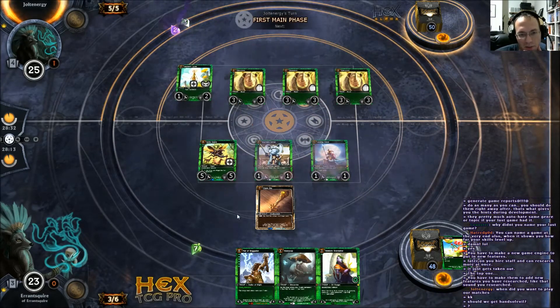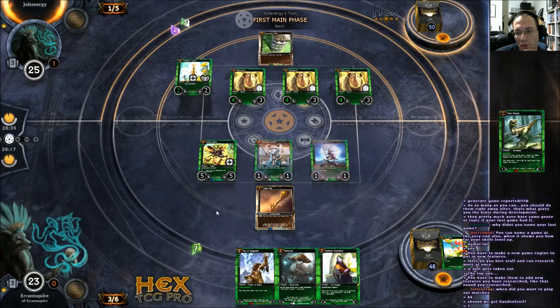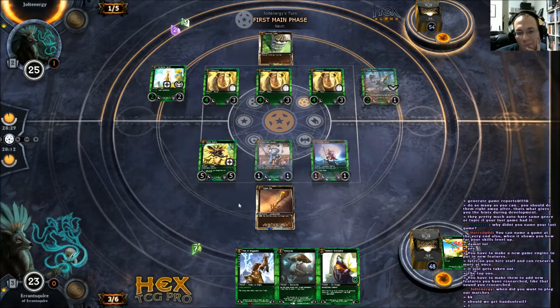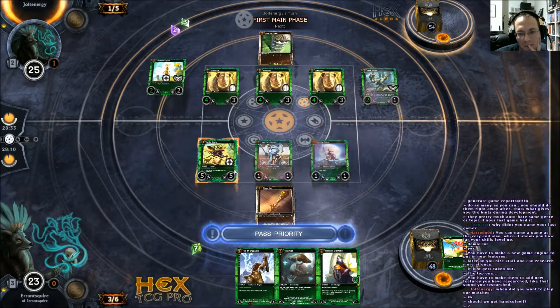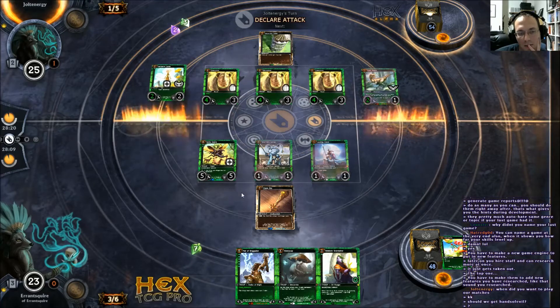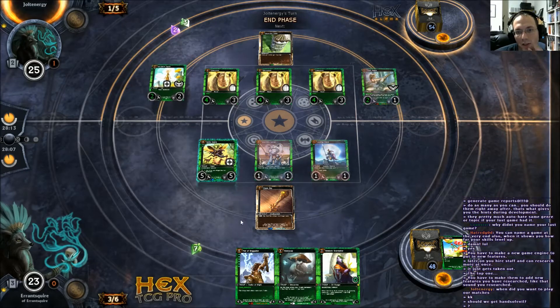I've got decent defenses set up now. And if he sweeps, Fist will live through it. Command Tower — okay, interesting choice. Packraptor — also an interesting choice. Still doesn't outclass my battle beetle though. Is he going to attack? Two cards in hand. Yeah, I didn't think he would attack there.